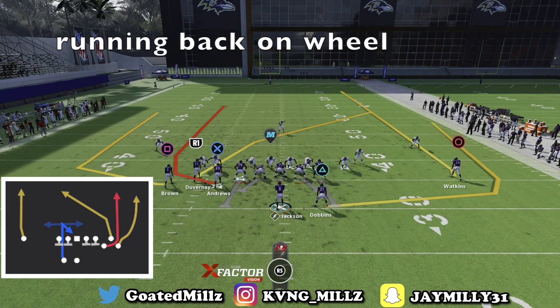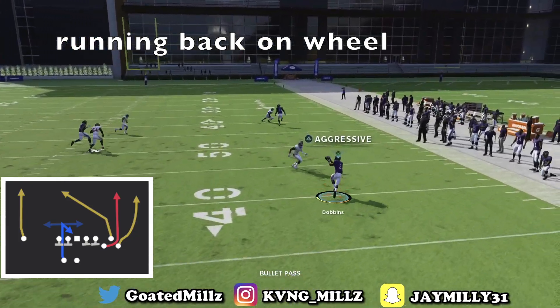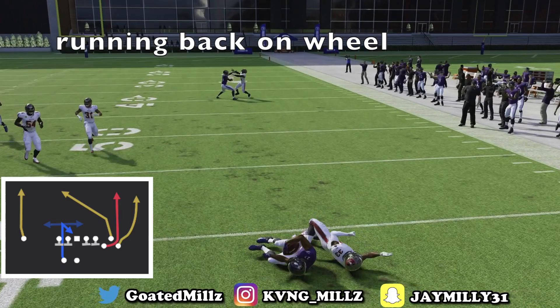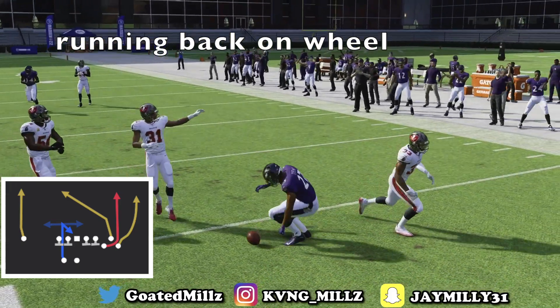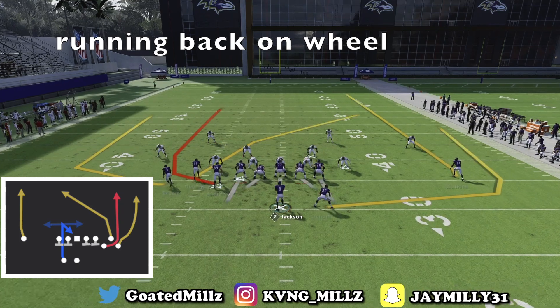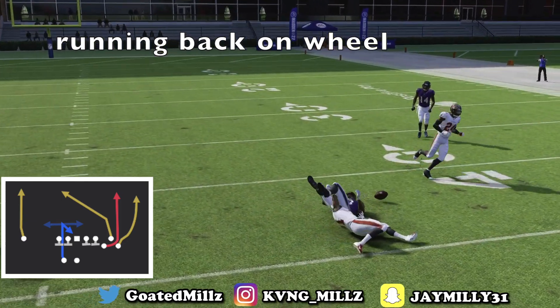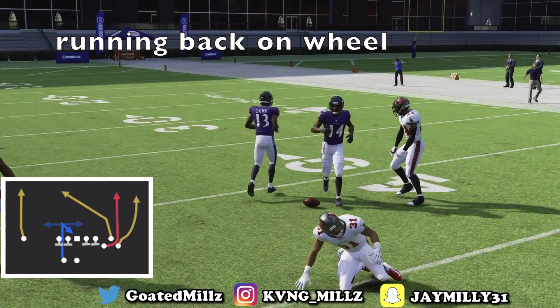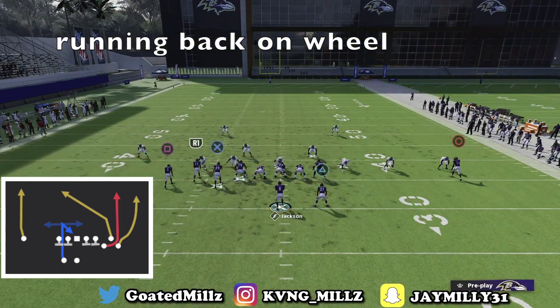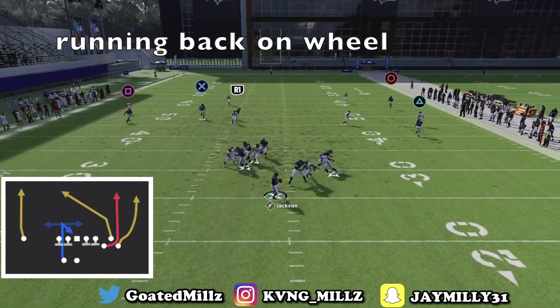The second way to set up Verticals is putting your running back on the wheel. Now you have two wheel routes — one by your outside receiver and one by your tight end. Everybody knows two wheel routes in this game is basically cheating. If it's man, you can just hit the crossing route. If it's zone, you can just hit one of the wheel routes or wait for the crossing route to get over 30 yards. Hit the crossing route for the easy easy completion.